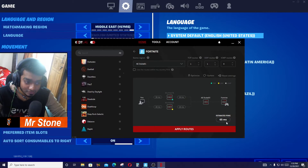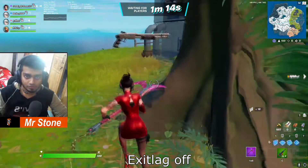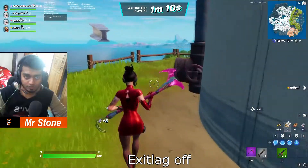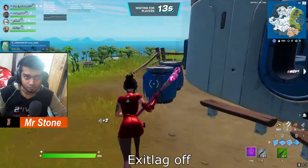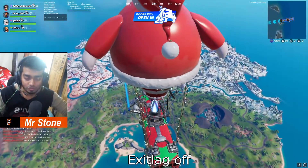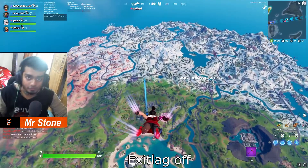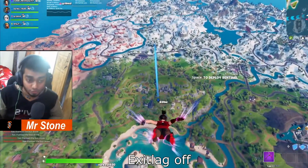Let me show you ExitLag turned off. As you can see, our ping is huge — 127, 130, 140 — and our packet loss is coming and going, sometimes 12, 13, or 15. By the way, the annoying part of this server is they talk a lot of Arabic and they're very disrespectful. The ping is now 136, which is not enough to fight these Dubai kids with zero ping.